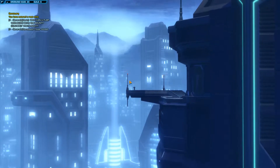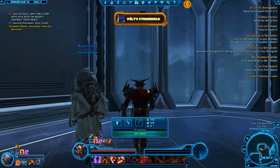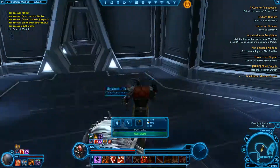Pretty nice view of the Empire capital city. Just like my video on Coruscant, you get your package when you arrive and then of course you decorate it however you want.